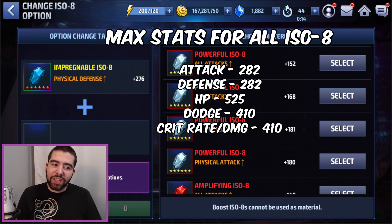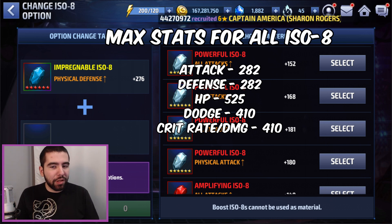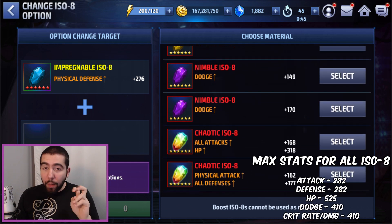I also wanted to provide you with the max stat options for all your ISO 8 so you know what ceiling you're aiming for. Attack and defense are both capped at 282, and that includes the stats you'll see on chaotix. HP is capped at 525. Crit and dodge are capped at 410, while dodge itself is capped at 75%, so 410 is technically giving you a little more dodge than HP as a raw number. In almost every situation, giving yourself an extra 525 HP is better than an extra 410 dodge — though some builds do take advantage of dodge.